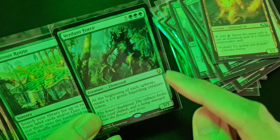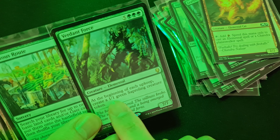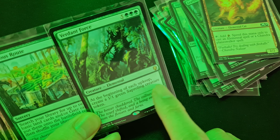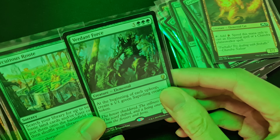Verdant Force is an elemental creature. At the beginning of each upkeep, create a one one green saproling creature token. So you can create an army and use them as a barricade.